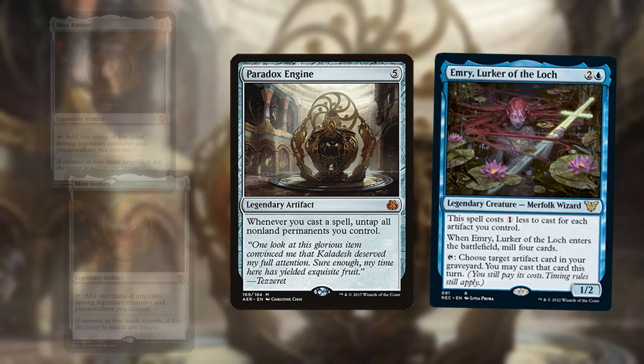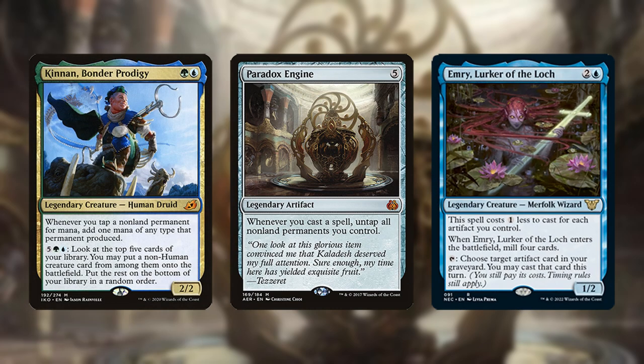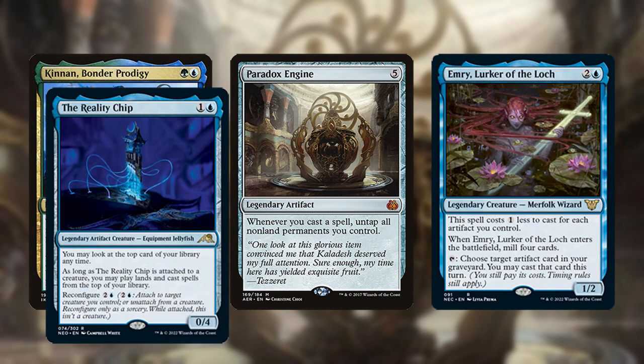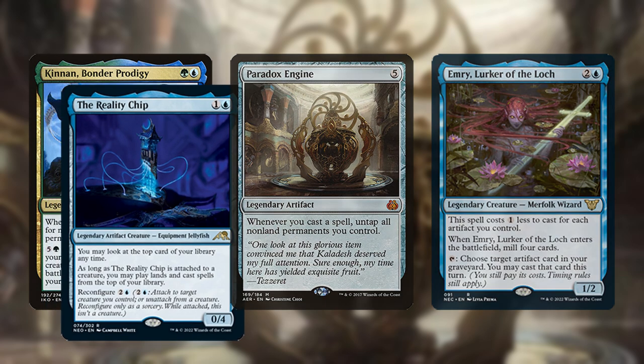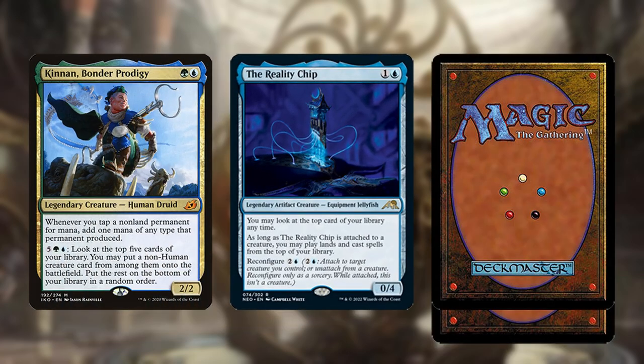With Emry and Engine out, you can loop two Mox Ambers from the graveyard to generate infinite mana. If you have Kinnon in play as well, you can activate him to find the Reality Chip and cycle through the rest of your deck. If you brick with a land on top, simply activate Kinnon again to change the top card.